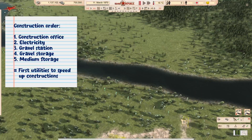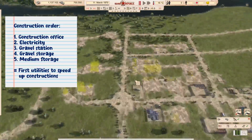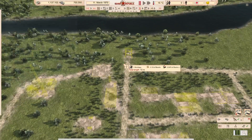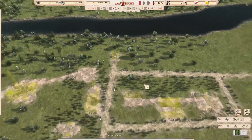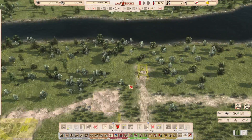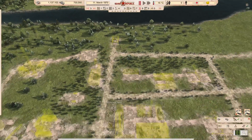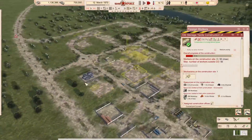The one-year plan has one aim: to minimize the use of foreign labor. Of course I have to use it at the start, but later we'll try to use our own domestic workforce as much as possible. After the groundwork for the construction office is done, we can start with the electricity — that means the substation and the exchanger.